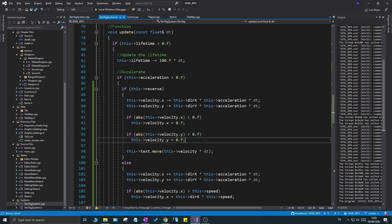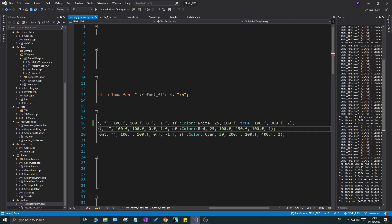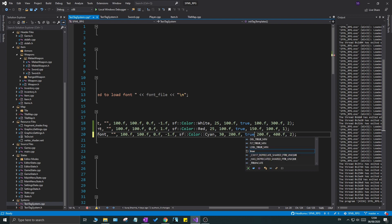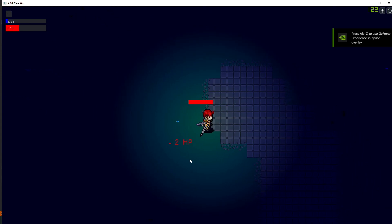Now go to textTagSystem.cpp and add the `reverse` boolean parameter to each `addTextTag` call. Be careful: count the parameters — it's position 1, 2, 3 — and place `true` at the correct spot, because a boolean can implicitly convert to an integer and corrupt the wrong parameter. Do the same for the other calls. Also change the speed values to 200 and set `true` for all of them. Run the game and check — the text tags now decelerate nicely.